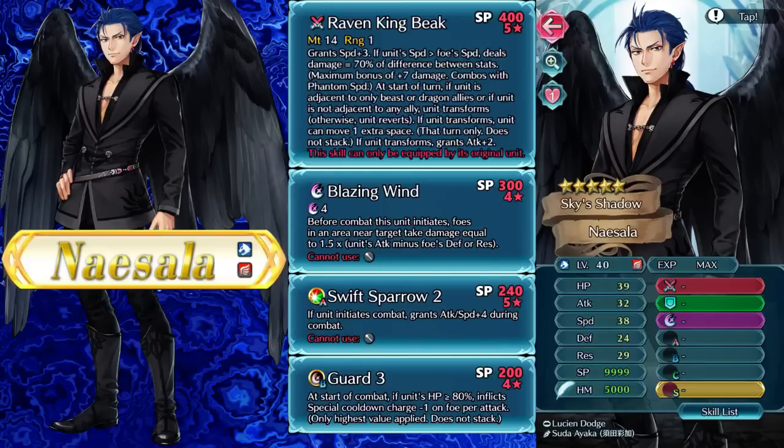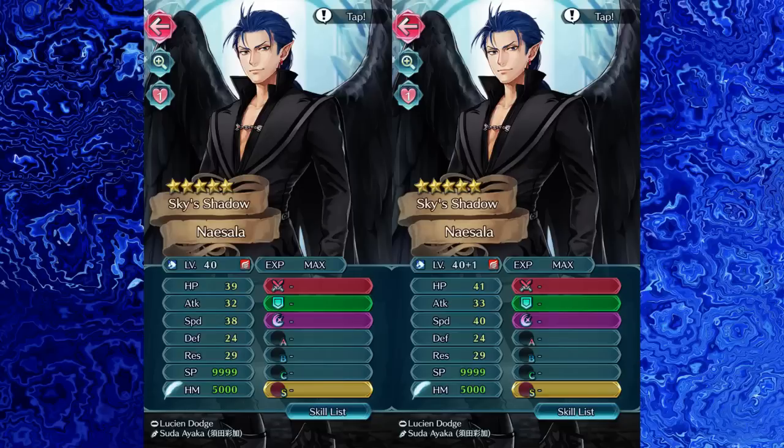Let's talk about merges for people who actually do want to plus 10 the guy. Naisala starts with 32-38 attack, 24-29 speed, with 39 HP. On his first merge, after the merge update, he's going to get 2 HP, 1 attack, and 2 speed, which pushes his stats to 33-40 attack. That's pretty solid, and 41 HP helps him get to Desperation a bit easier if you want to use him that way.